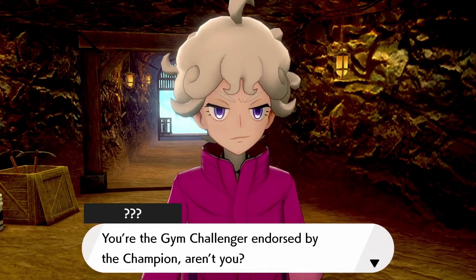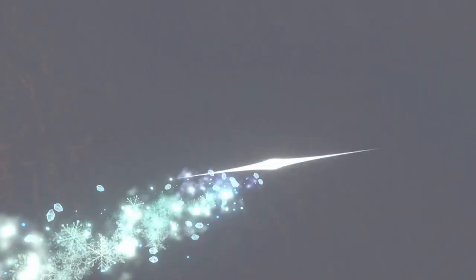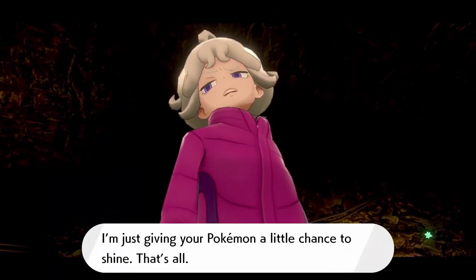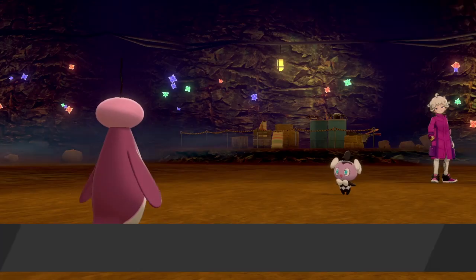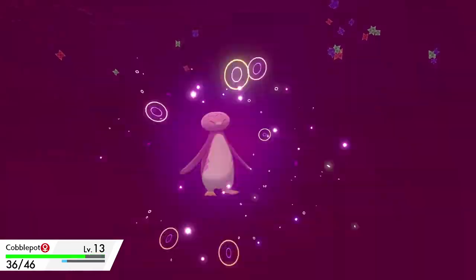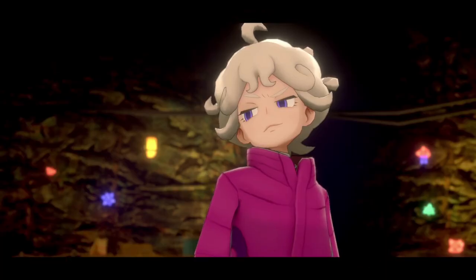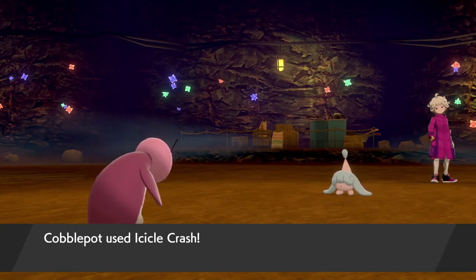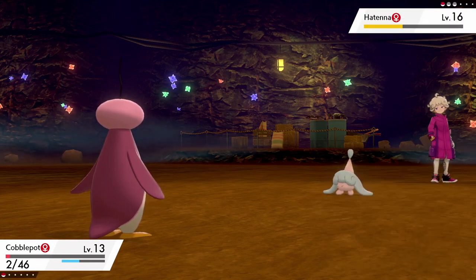I head into the Galar Mine, where I meet Bede and he's so smug. We do battle and he sends out his level 13 Solacist. I start with Icicle Crash, taking out about three quarters of his health, when he goes for Endeavor which breaks my Ice Face, making me faster. Another Icicle Crash takes it down. His Gothita does a little more than half damage before going down, and then Hatenna's confusion nearly ends me — I miss Icicle Crash twice, live on 2 HP, and get knocked out.